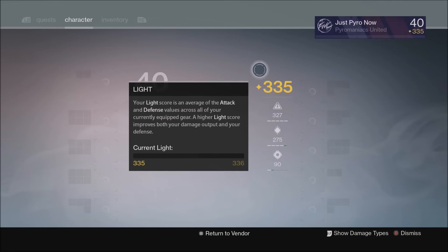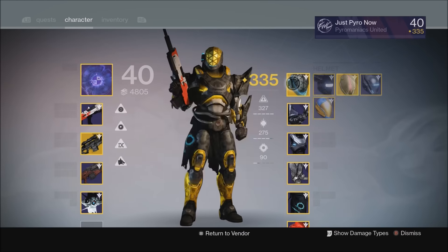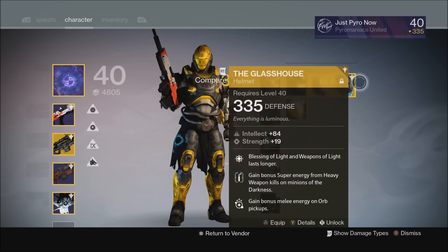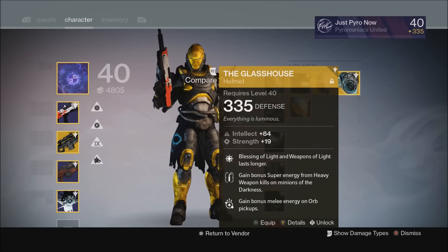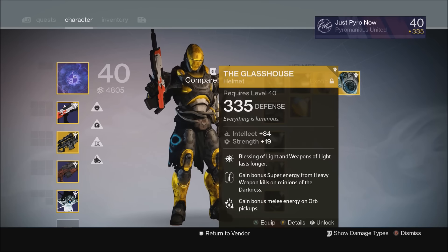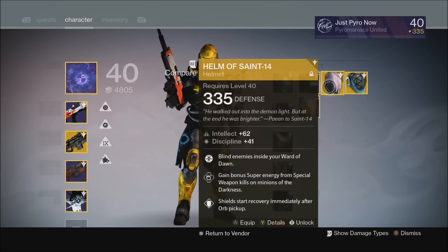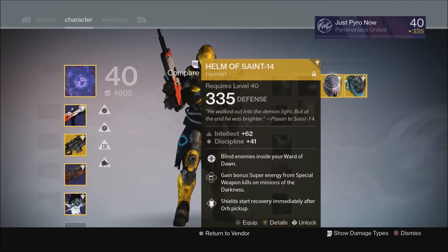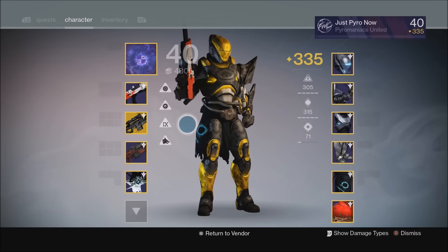Taking a look at exotic pairings for the Defender: if I'm doing something where a lot of low-level enemies are going to be running into my bubble, hands down I'm using Helm of Saint 14. If low-level enemies are not going to be in my bubble, I'm going to use Glass House. Glass House is my Raid helmet. Helm of Saint 14 is my everything-else helmet — Nightfalls, Raid strikes — you get the idea.